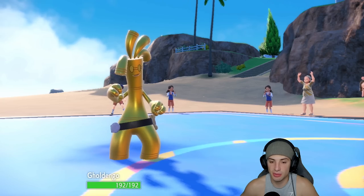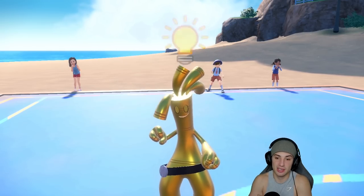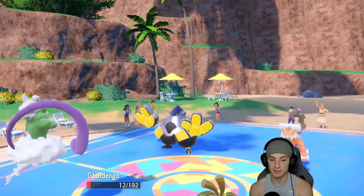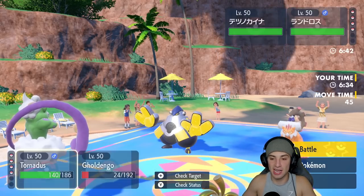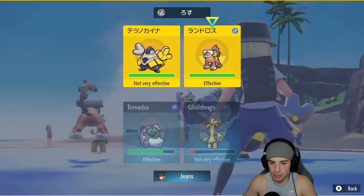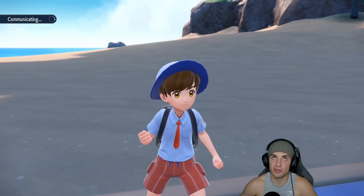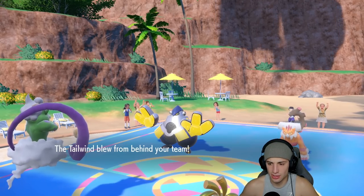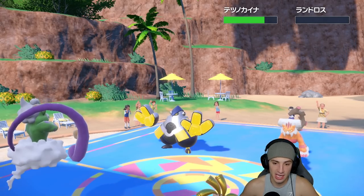I'm going to go for a Nasty Plot. The Fake Out comes out — he doesn't think we have Covert Cloak and gets off a big Fake Out. Tornadus can't move, but Goldenglow is fine. Now we get off a Nasty Plot. Next turn we're going Tailwind and Make It Rain — we'll look to do as much damage as possible. Tailwind comes out, and with the Choice Scarf they might be fast but with Tailwind, Goldenglow could still outspeed. It does! We get off a plus-two Make It Rain — KO onto Lando! That's massive.